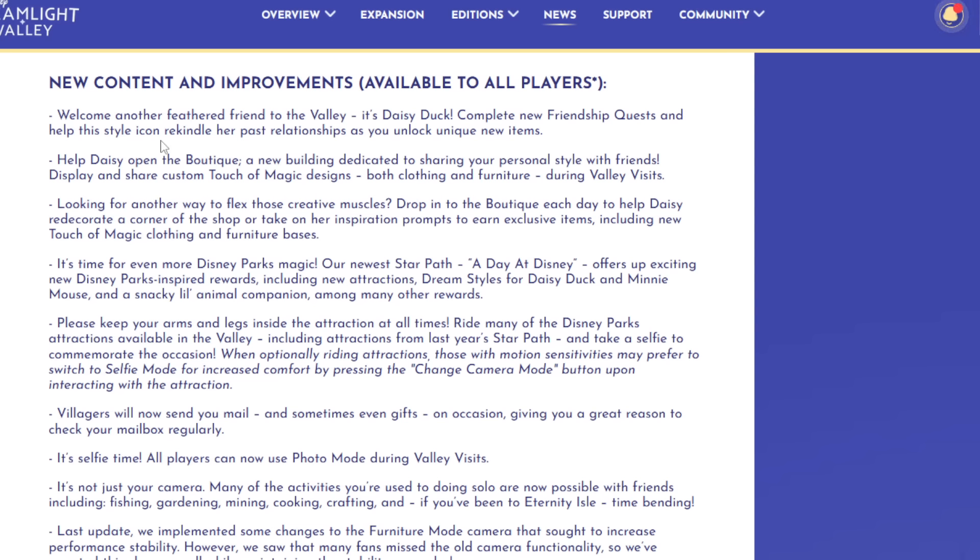New content available to all players: welcome another feathered friend to the valley — it's Daisy Duck. Complete new friendship quests and help this style icon rekindle her past relationships as you unlock new items. Help Daisy open the boutique, a new building dedicated to sharing your personal style with friends. Display and share custom Touch of Magic designs — both clothing and furniture — during valley visits.